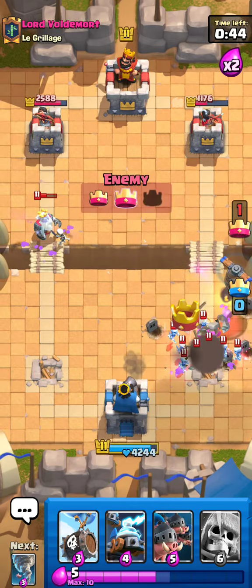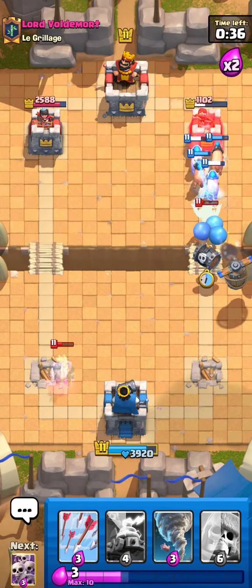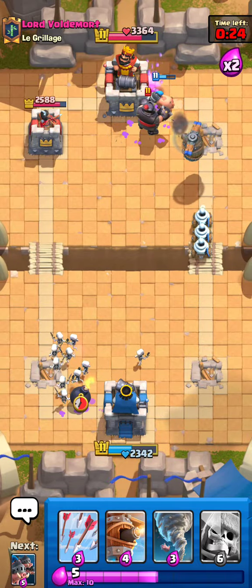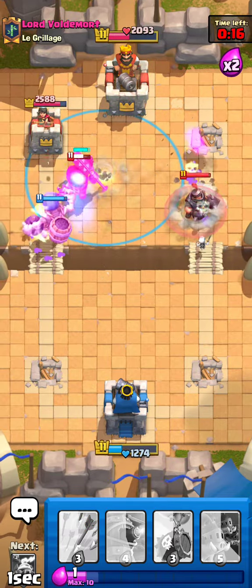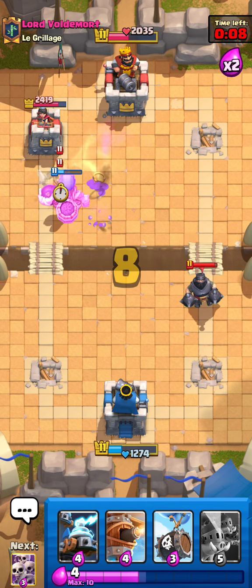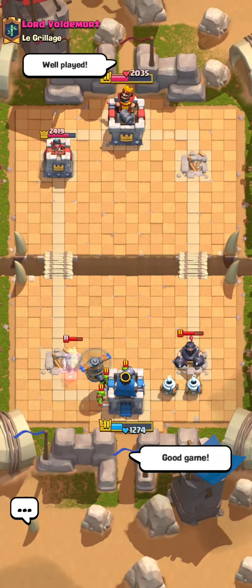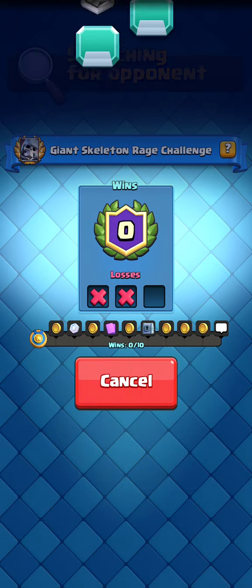Fun fact, the Royal Ghost has splash damage. Another fun fact — I'm going to lose this game. Kind of obvious. Maybe I'm not. Yeah, I'm going to lose it. At least it was close that time. But this might just end up as three losses. In that case, we can't really upload the video, for obvious reasons.